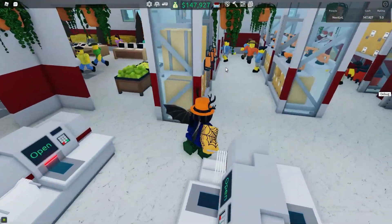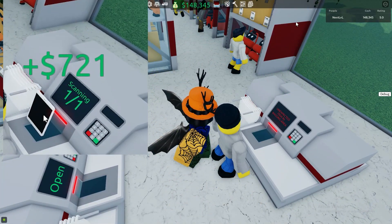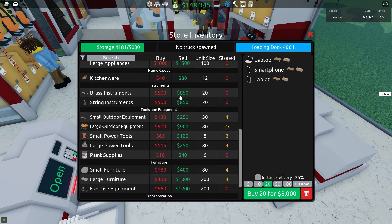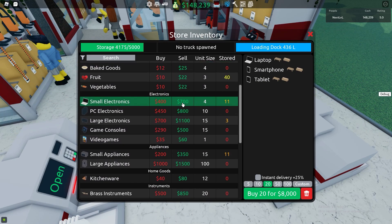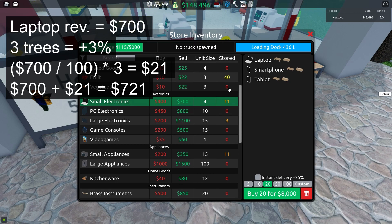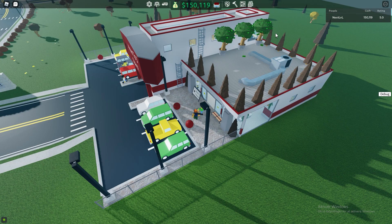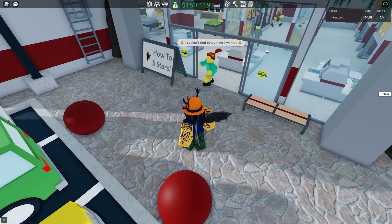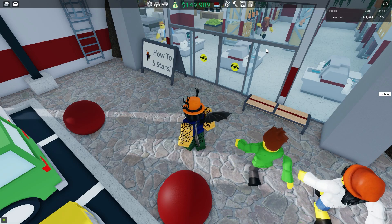If you now check some customers here — someone is going to buy something. He just bought a tablet and he bought it for $725. And if you go check the price of a tablet, which is under small electronics, you can see a tablet is only $700 normally. So we got an extra $21 added to the money we just made for free, because we had three money trees. So you make $721 for one tablet, and that's how it works for every sellable in the game you make.